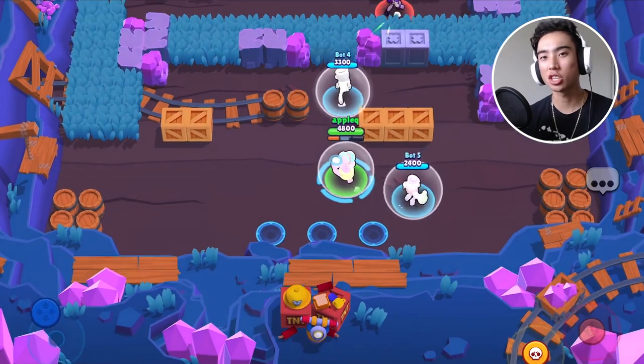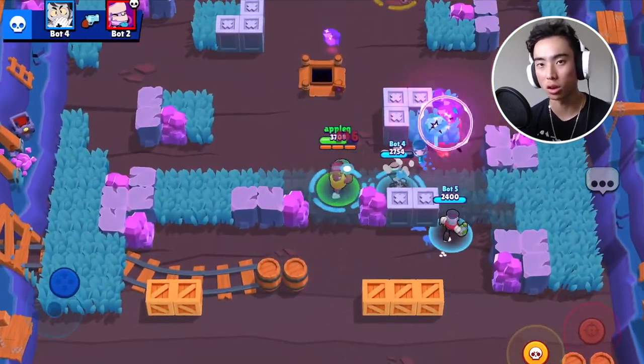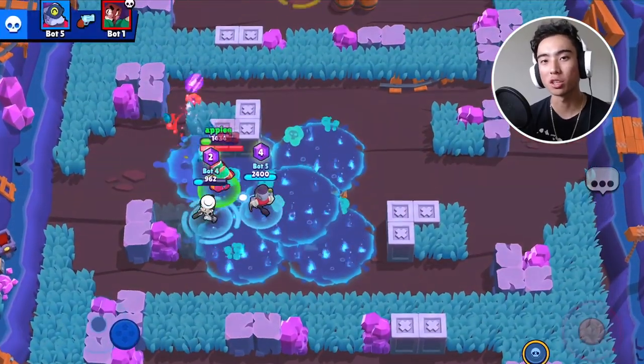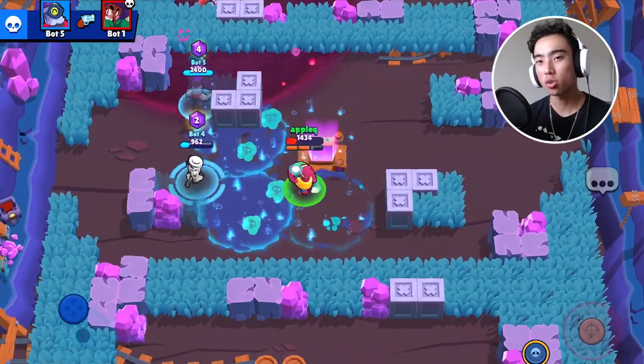The reason this gadget is going to be so much better is because you need to be dealing more damage with Doug. By using this gadget, it's going to make it a lot easier to confirm more kills or do a little bit more damage and get people off your back. He's going to really struggle against Assassins and Tanks, so this gadget is a great way for him to at least stand his ground in those 1v1 situations.